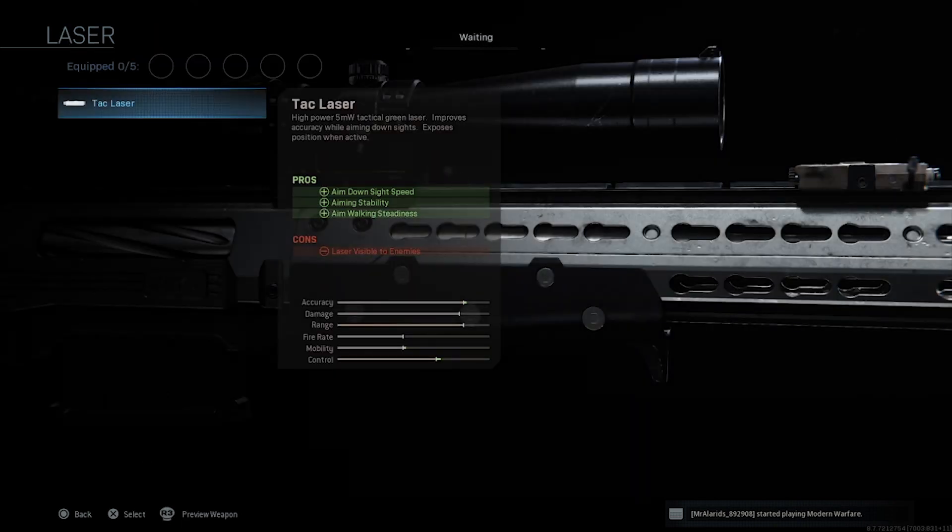For the laser slot, the attack laser is fantastic — unless you're doing ultra long-range sniping where you don't want enemies to track the laser beam. If you're not doing that, the attack laser is great: it gives you ADS speed, stability, and steadiness, all things you want on a sniper rifle.